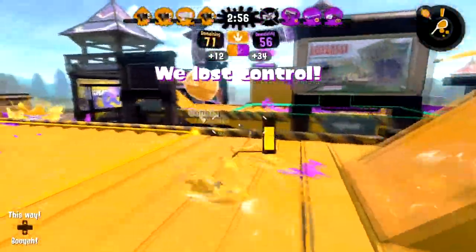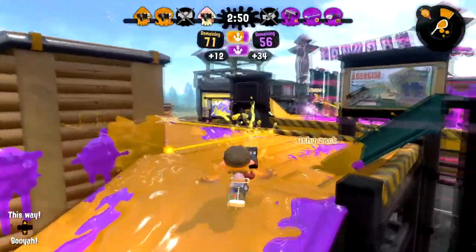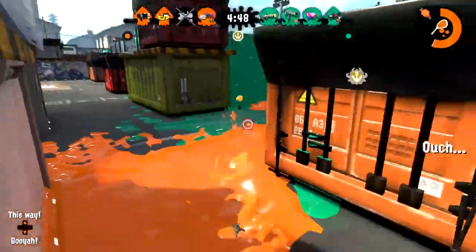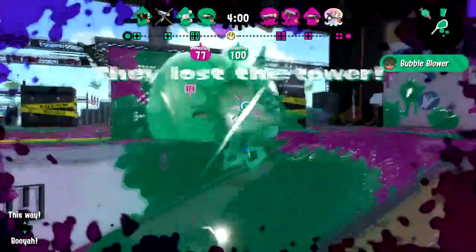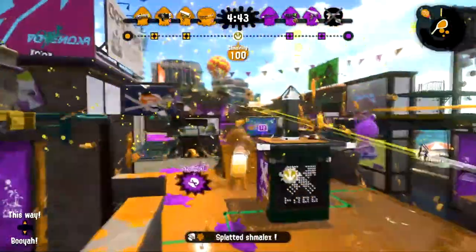Oh no, the bubble went too far and you can't reach it — what will you do? Just kidding. You have torpedoes to fix that. No bubble is too far when you can throw your sub weapon at it. Well, as long as the torpedo doesn't end up getting distracted by an opposing inkling or octoling, or the bubbles get shredded while you're preparing to throw the torpedo. But enough of that — those bubbles are waiting to get popped and your torpedo can do a great job of that.